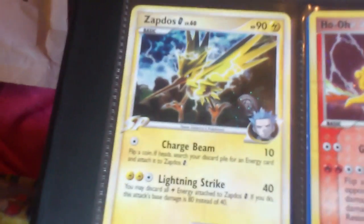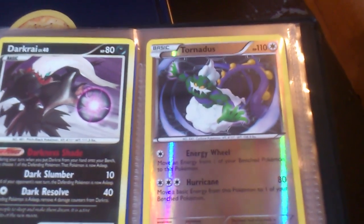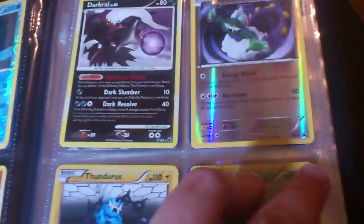Moltres Reverse, Articuno Reverse, Zapdos Holo from Pokemon Overdose, and Holo from POKE. Darkrai Reverse, Tornadus Reverse — because he's got to be there — Thundurus and Virizion, both reverses. I don't have many, but I'm going to work on it. Spirit Holo from POKE.